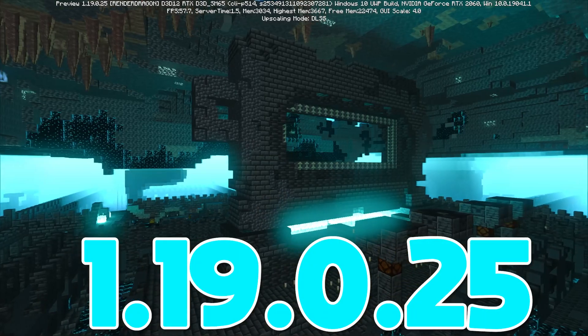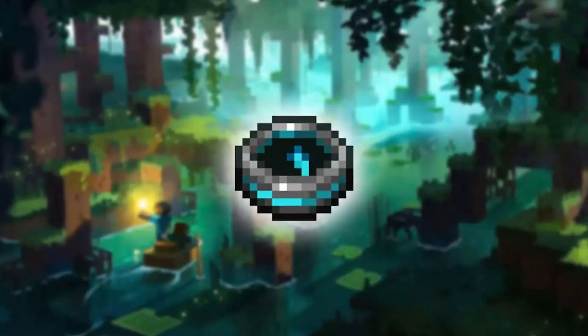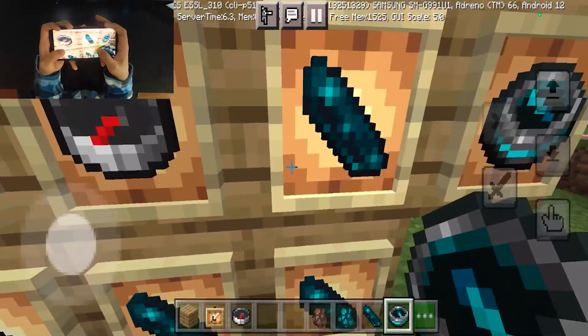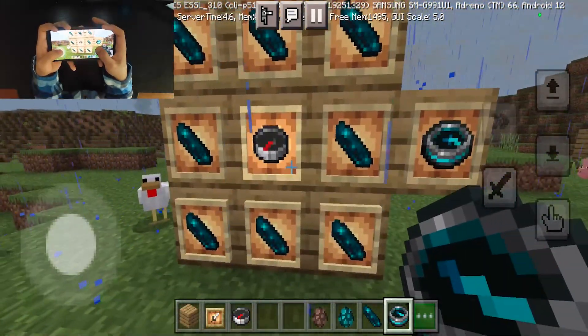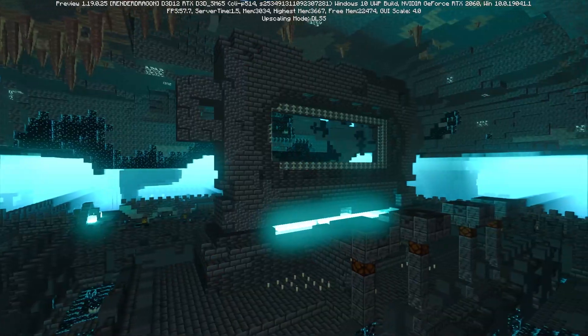MCPE Beta 1.19.0.25 introduces the brand new recovery compass, which can be crafted from eight echo shards and one compass in the center in this configuration. Echo shards can be found in the brand new ancient city biome of the upcoming Minecraft 1.19 update.